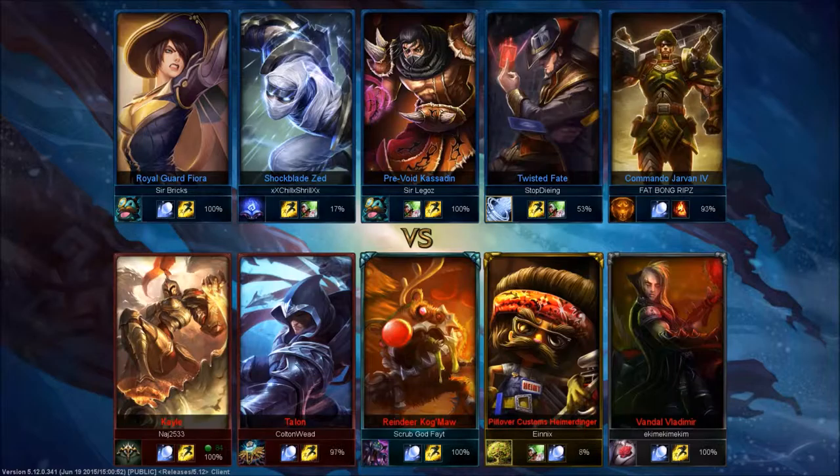The opposing team has Fiora, Zed, Kassadin, Twisted Fate, and Jarvan IV. It's definitely going to be an interesting match. They have wave clear with TF and a lot of all-in potential. We have more poke sustain with Kog'Maw, so we'll see how things turn out.